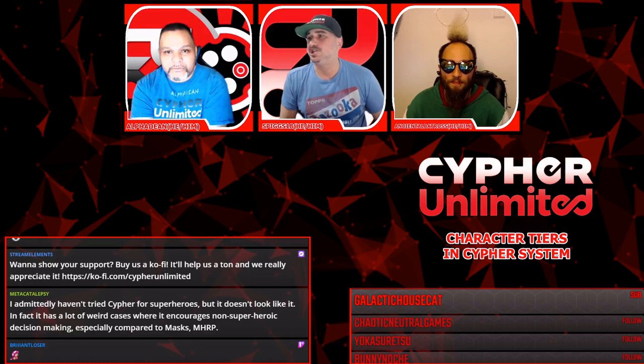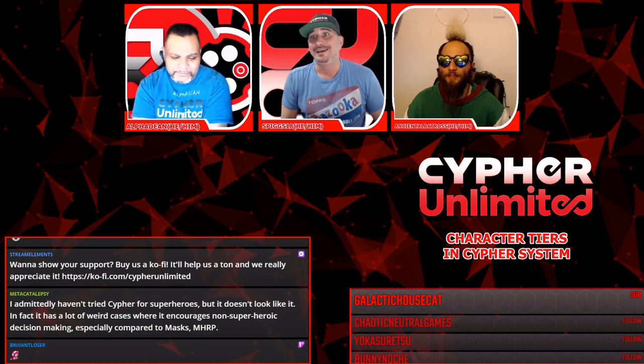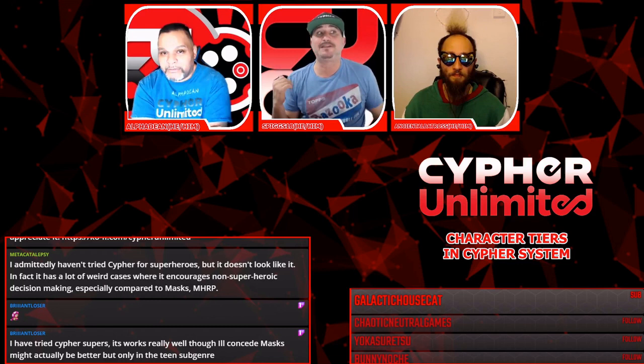Chat is talking about Cypher and superheroes — Cypher System handles superheroes really well. It's honestly one of the genres it handles best. Since we're talking about tiers, we could actually break it down in superhero terms to make it simplified and easy to understand. What's the difference in power levels between tiers?